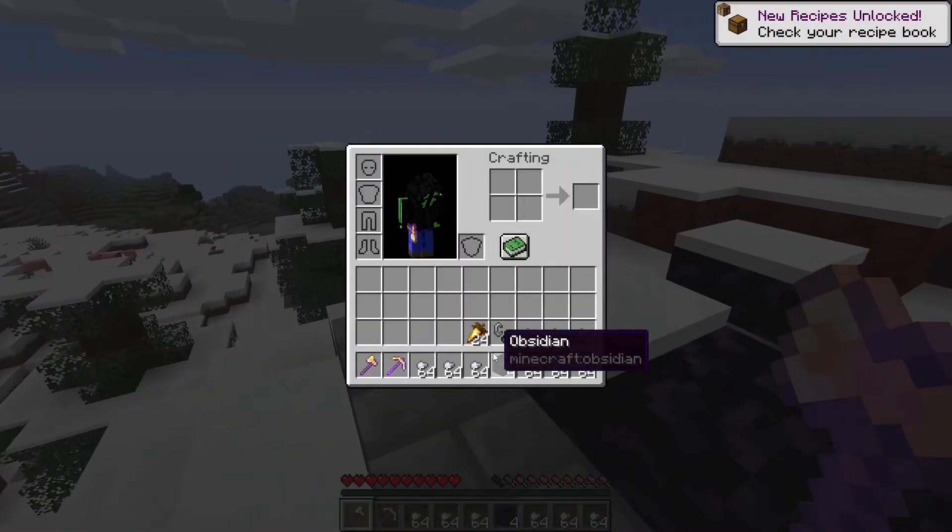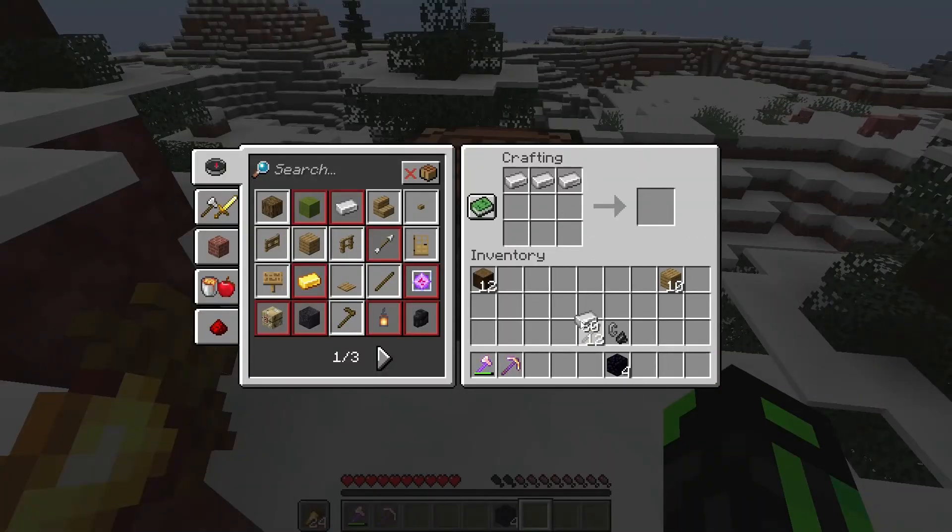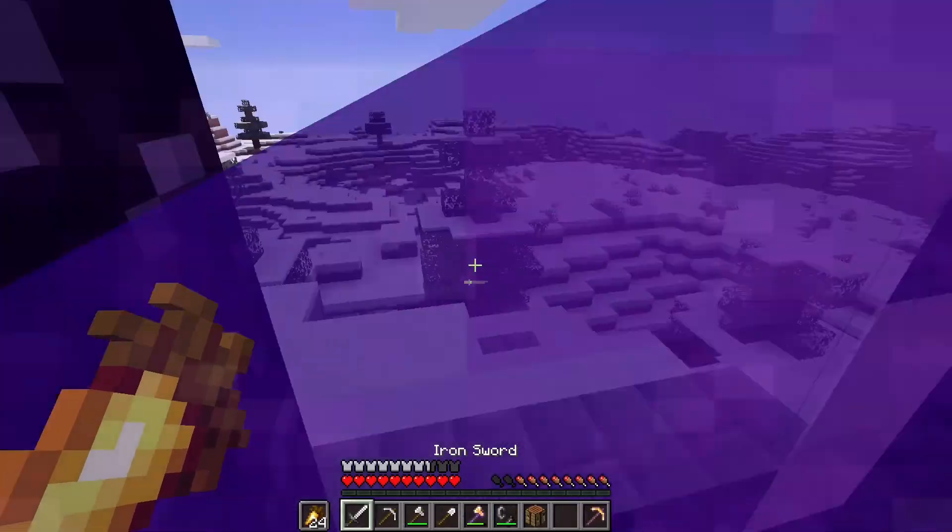I'm just gonna get some wood quickly. We've got 63 iron ingots, so we'll just make some tools real quick and some armor. All right guys, let's go to the nether.